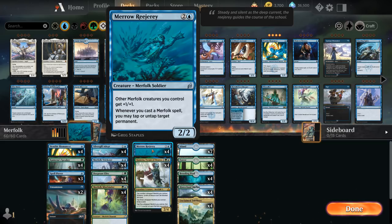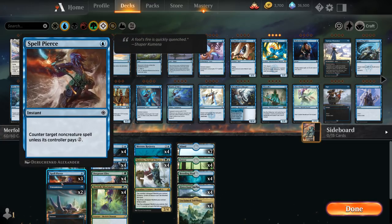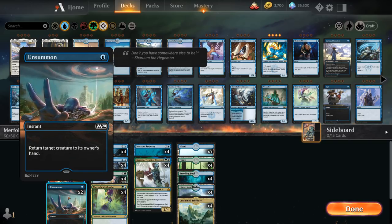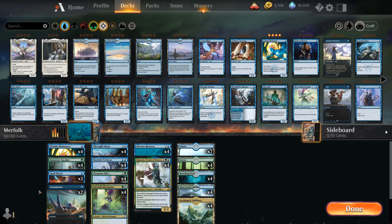Looking at the rest of the deck, it's very streamlined — we've got a ton of four-ofs. The only flex slots are whether we play a 23rd land and these cheap interactive spells like Spell Pierce and Unsummon and in what numbers. I decided to play three copies of Spell Pierce as a one-mana instant to counter target non-creature spells unless its controller pays two — a great way to potentially counter sweeper effects, which is the main weakness of a tribal deck. I also have two copies of Unsummon for cheap creature interaction that can also save my own creature from removal.